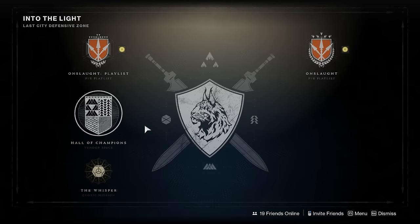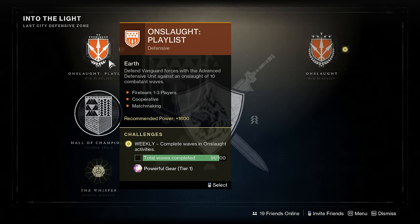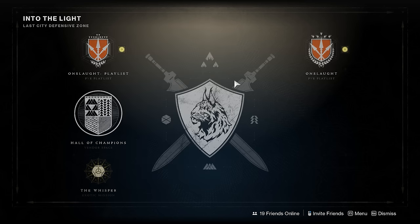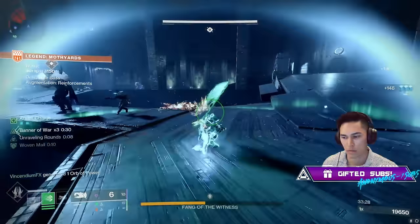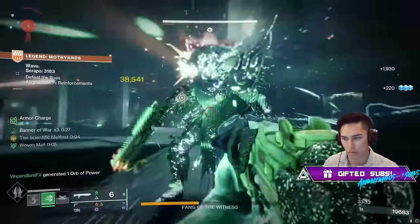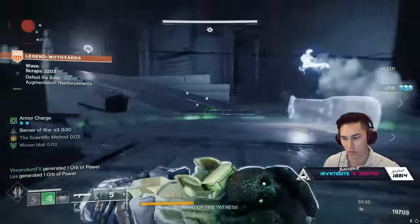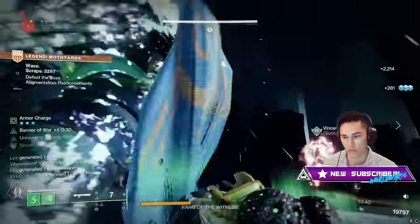Within the Into the Light node on the Director, you'll see two options for Onslaught. The left node is the matchmade playlist activity where you're matched with other players. The caveat is that the activity ends at wave 10, so you're only getting rewards once per instance. To the right is the other node — also matchmade despite not saying so — and it goes all the way up to wave 50. This is a much bigger time commitment, around 45 minutes to an hour, but there are a lot more chances at rewards. Keep in mind there will be an increase in overall difficulty with more waves and more modifiers.